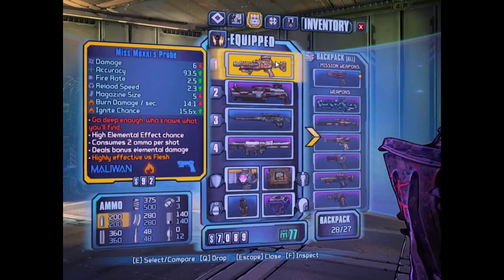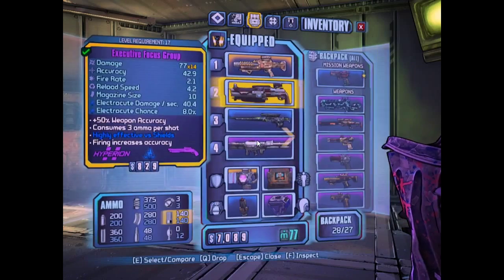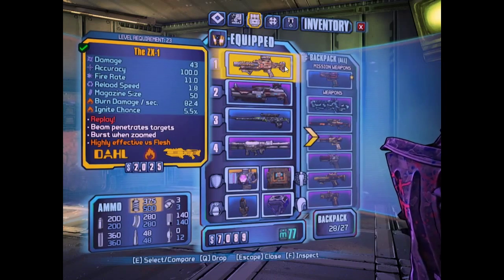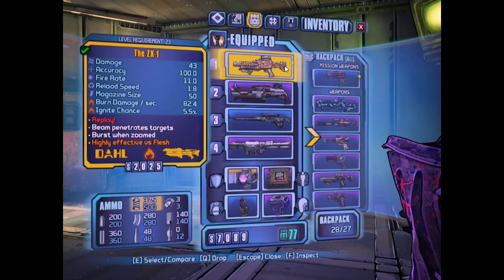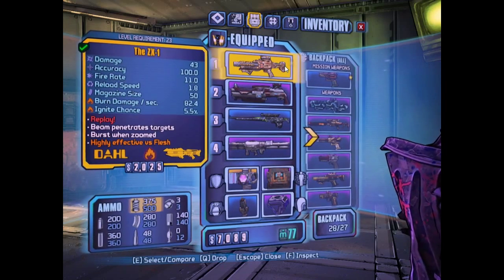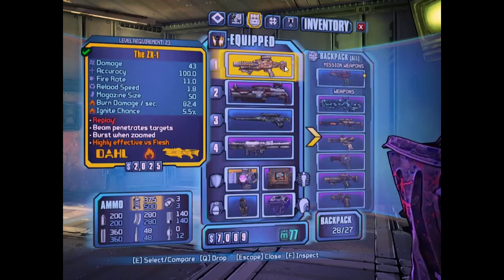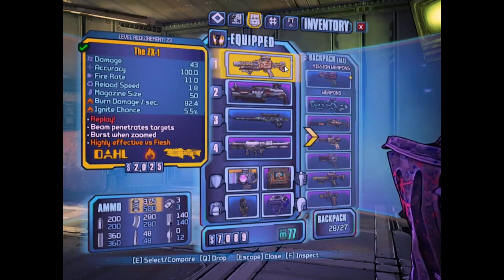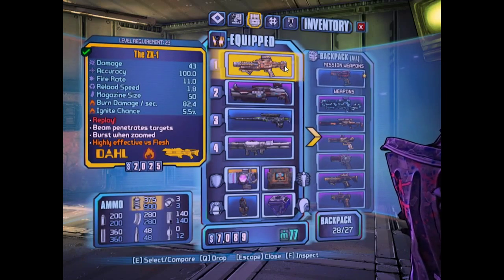After killing Zarbadon, I came across two legendaries. I didn't know she doesn't respawn — Zarbadon doesn't respawn at all, that's what I read on Reddit and some other forums. Her battle suit drops items; there's the ZX1 — it's a laser weapon.